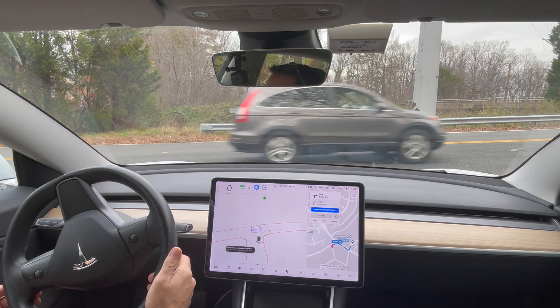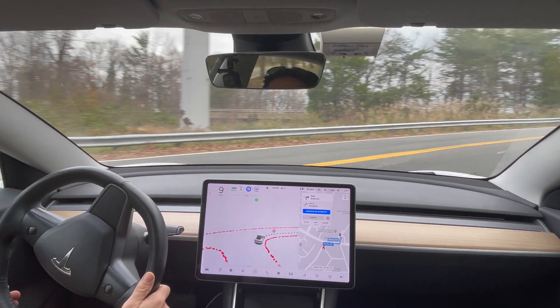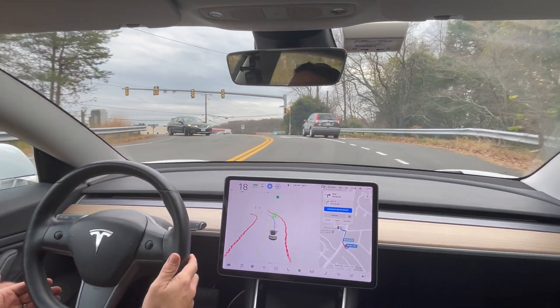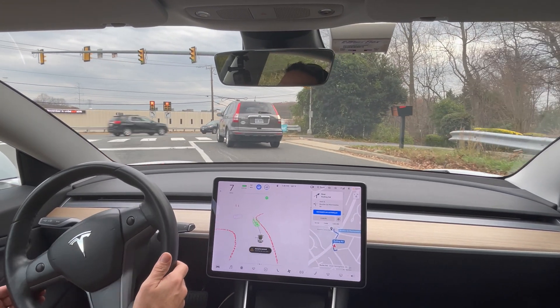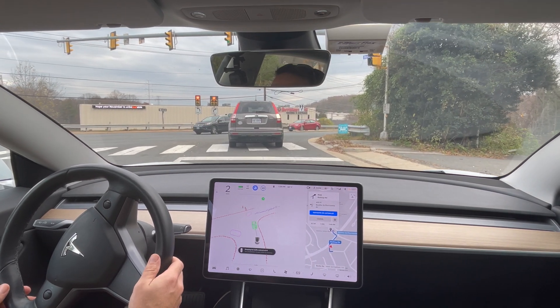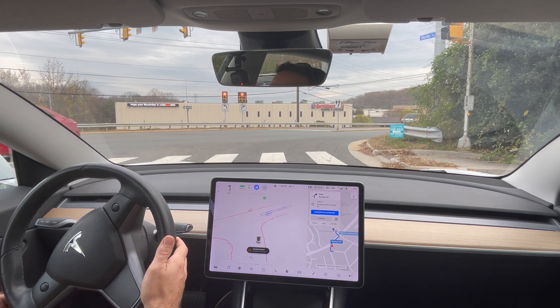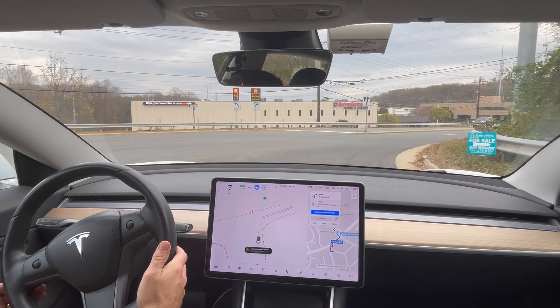Someone in the comments requested to know how FSD Beta handles a flashing yellow light. I just found one, so let's hope it's flashing yellow and see what happens. It's right up here — will be a right turn, and a left right turn on red.